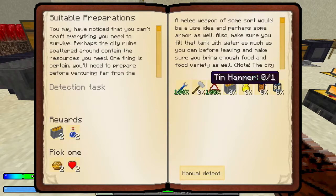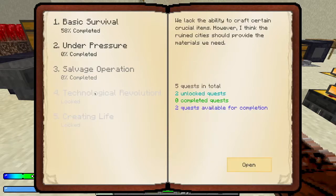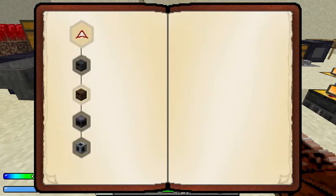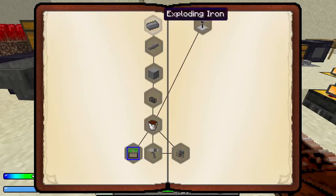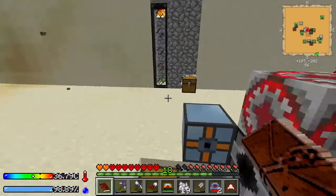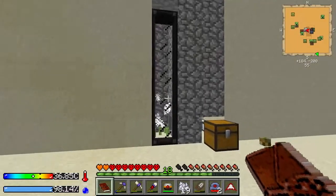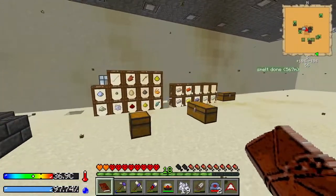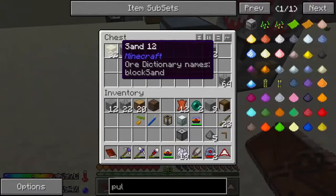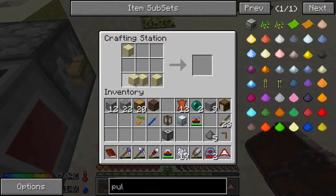One of the really noticeable changes about 1.13 is that the mobs aren't tracking from as far anymore. I don't know if that's a bug or not, but we sure aren't getting the mob drops that we were before. I'm really glad that we kind of got that done well ahead of schedule, because we now have lots saved up.